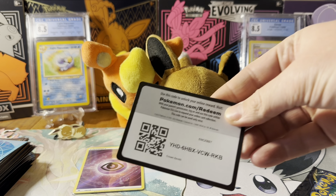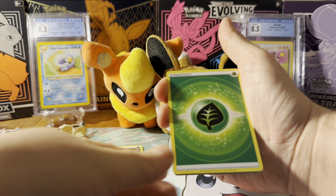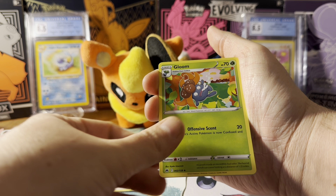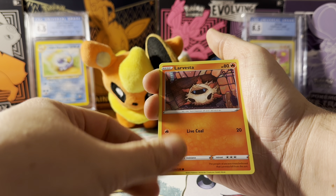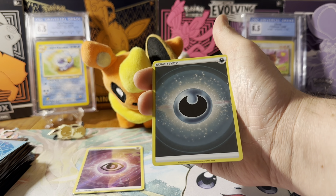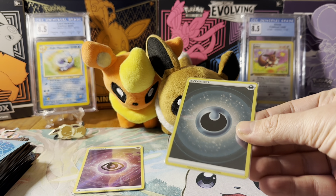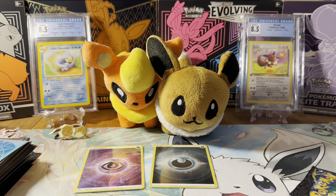I'm really excited for that — it's awesome to see different energies besides the standard ones. Let's see if we can pull an art rare. We have Larvesta, Tangela, Ball Guy — same order again. There's the reverse holo energy, and into a Jangmo-o. For the master set we need both sets of energies, which is pretty cool. I like the different looks for energies, and players can use either one in their decks to make it stand out.